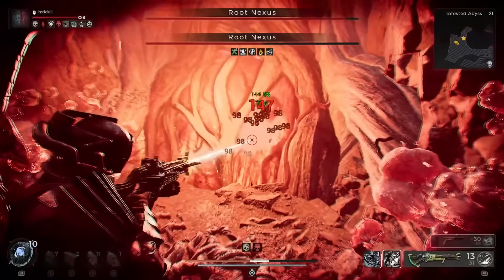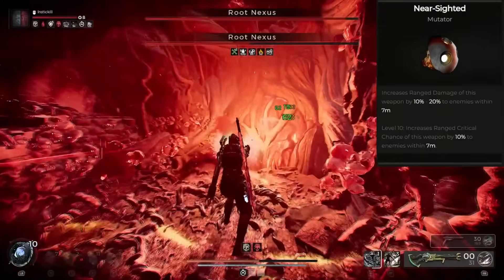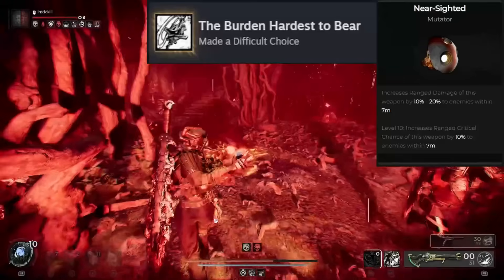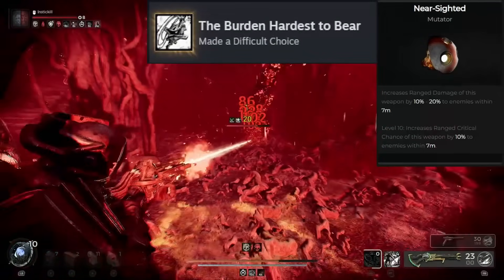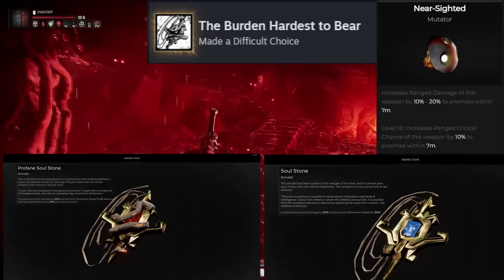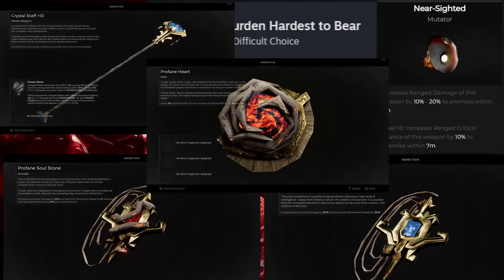The secrets keep coming in the Forgotten Kingdom DLC for Remnant 2, and today's video is no different. I'm going to show you how to get the Burden Hardest to Bear achievement, which was my last achievement for a total of 60 out of 60 on Steam, and I'm also going to show you how to get the Profane Soulstone, the Soulstone, and the Profane Heart.